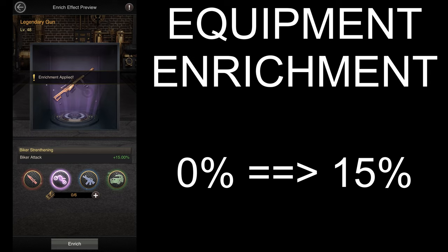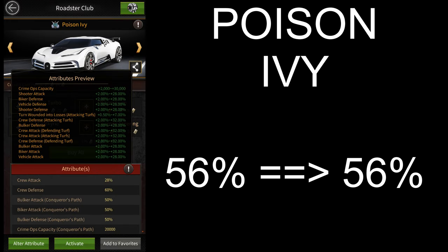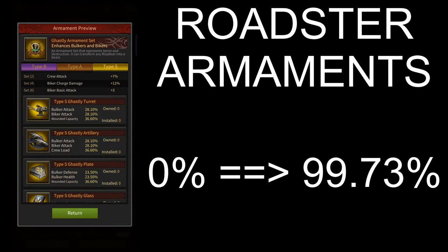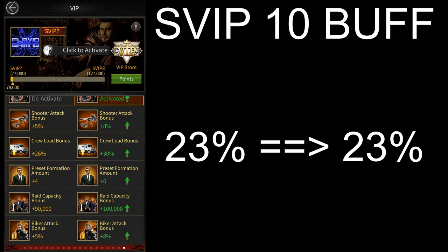Then they added a new feature called equipment enrichment which gives you 15% more biker attack. The godfather's watch stats have remained the same and so have the roadster stats. They also added the armament feature which almost gives you 100% more biker attack.